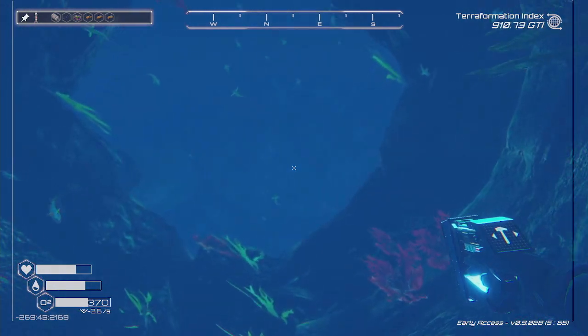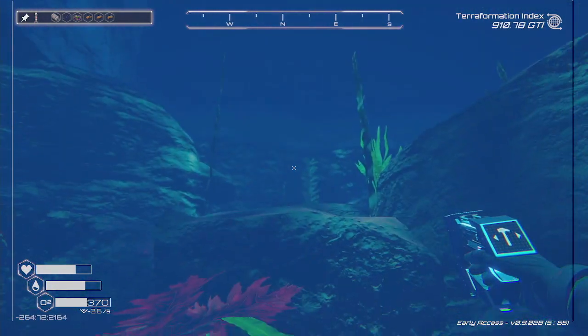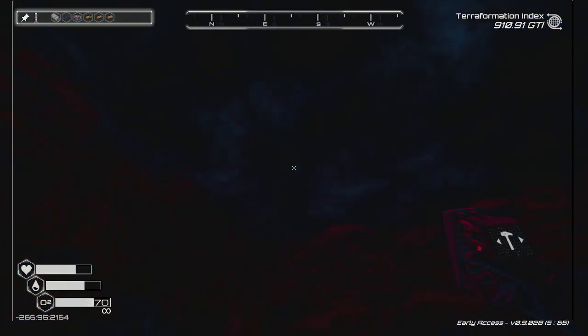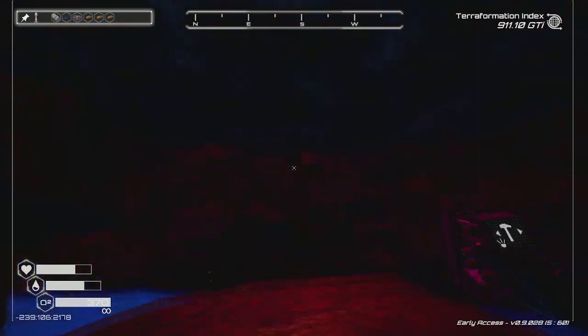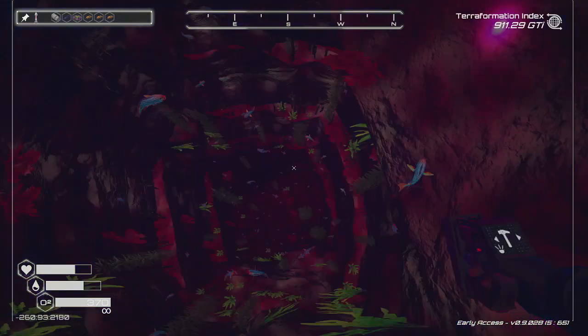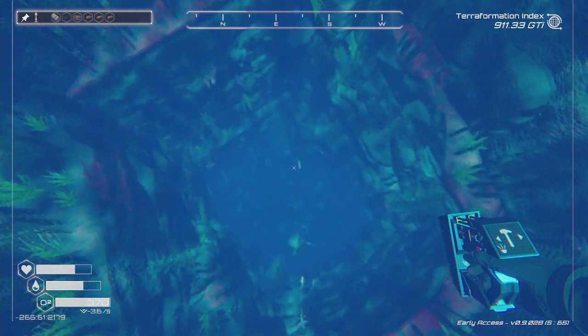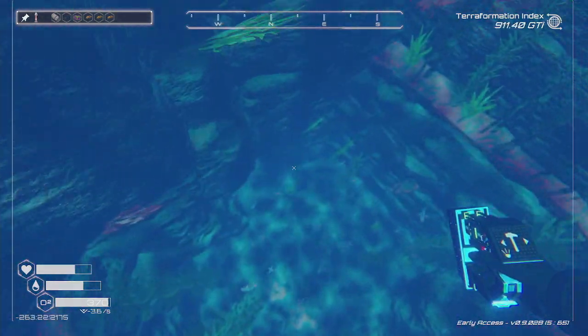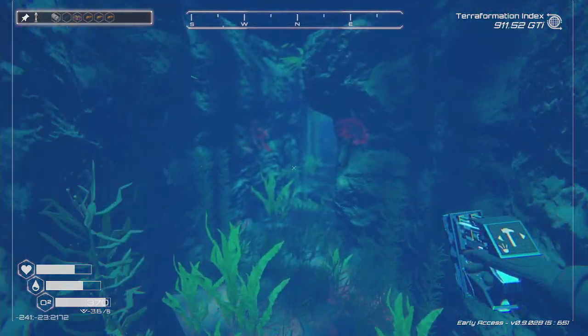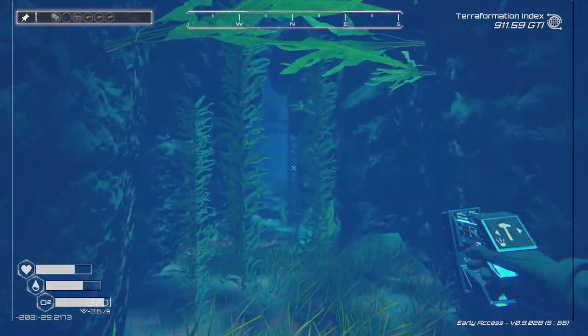I'll grab some air and then we'll go down the other way. Speaking of storms — why has it taken so long to reach the surface? Why is it so hard to see anything? Why is it so dark in here? It's really weird and the ceiling looks so strange. All right, let's go — the pink ones, whichever way I'm going — this way, I think, yeah.